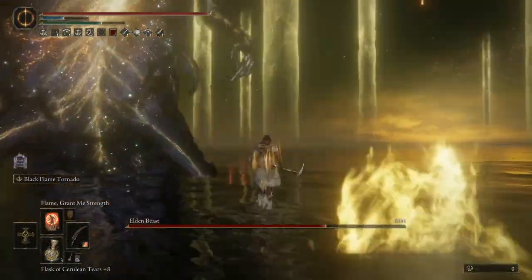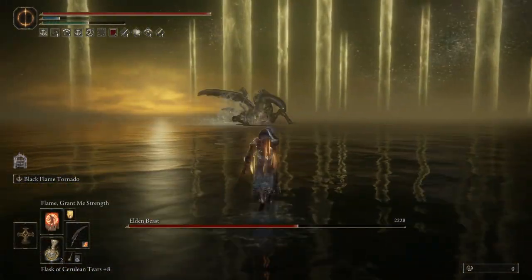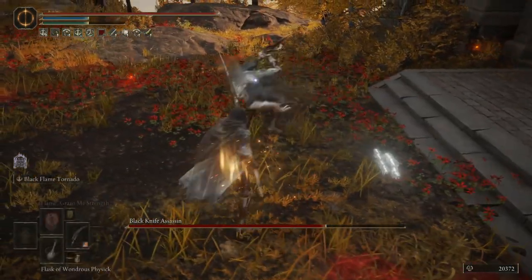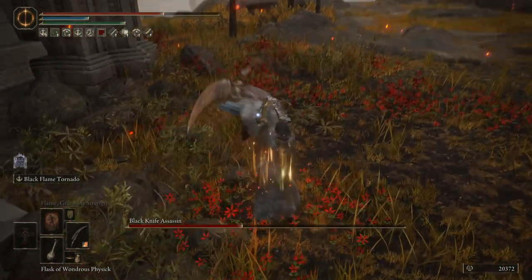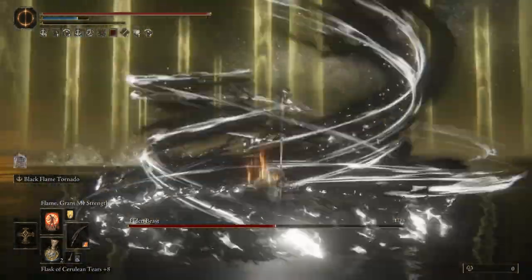We have Golden Vow for an extra 15% damage, and Flame Grant Me Strength for an extra 20% fire damage, and therefore more on the Ash of War. The physical damage doesn't hurt either — with the Glaive and this setup, you're doing a hell of a lot of physical damage, an incredibly respectable amount. You don't need to just rely on the Ash of War; you can get by just fine on the actual pokes you have at your disposal.